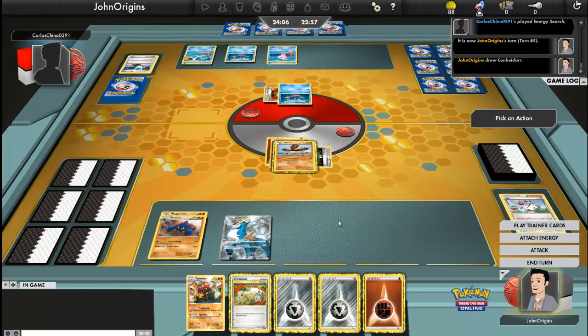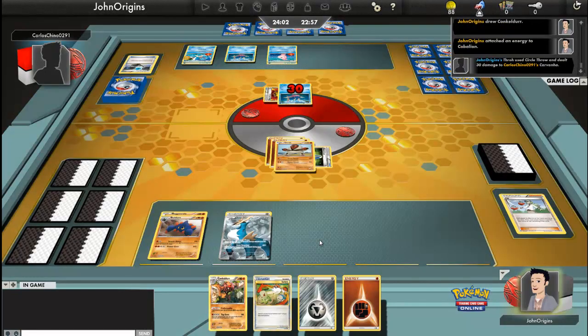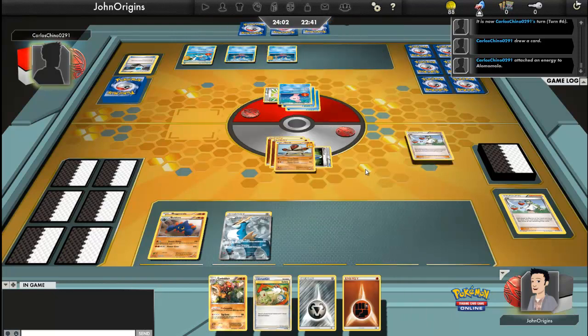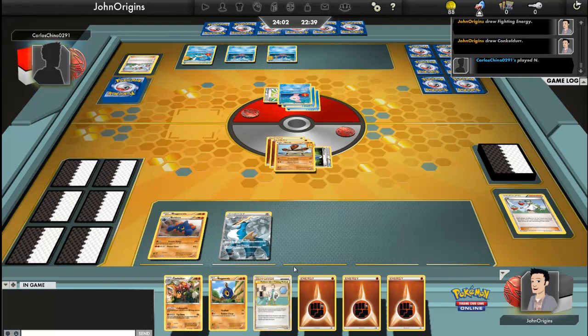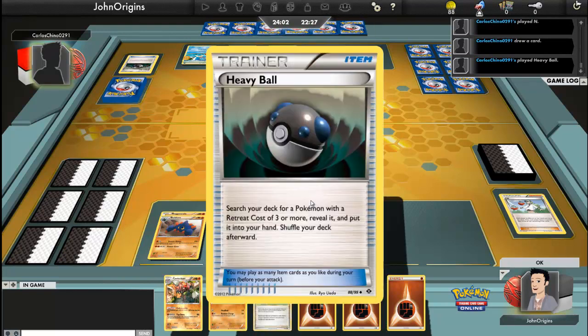What did I get? I got a Conkeldurr, which is useless at this point. I'm going to throw down a Steel Energy and then just hit him with a Circle Throw. I get 20 damage to me, but he's forced to change up. So maybe go into Squirtle or Alomomola — don't mind which one. There's an Alomomola. Knowing I can take hits with the Eviolite — I think it takes off 20 damage.